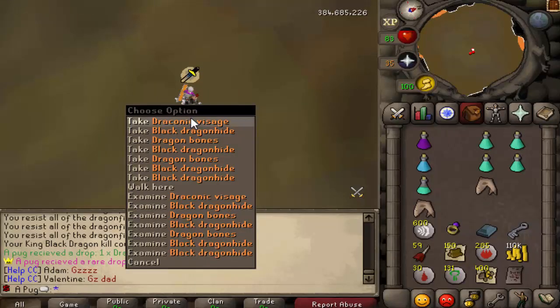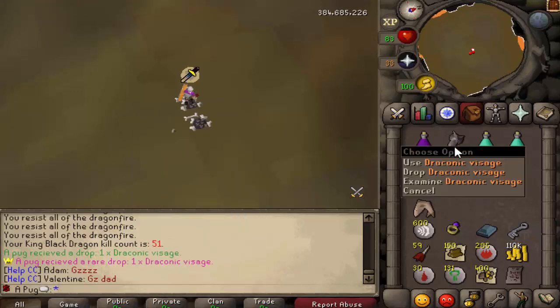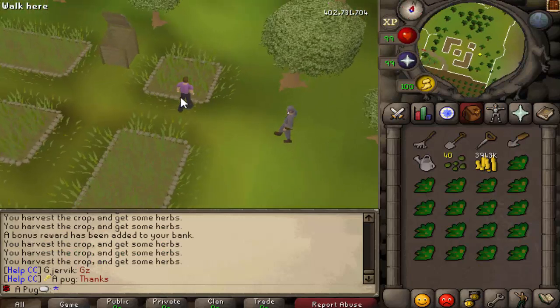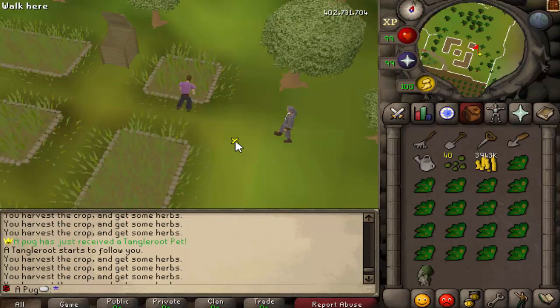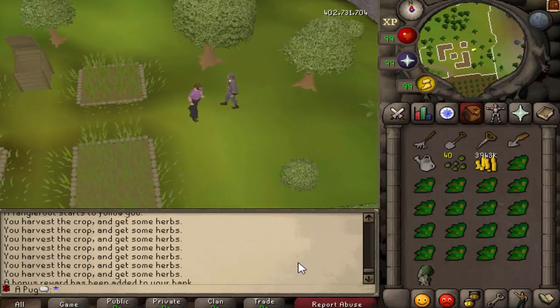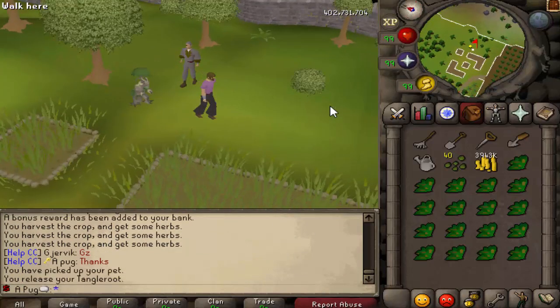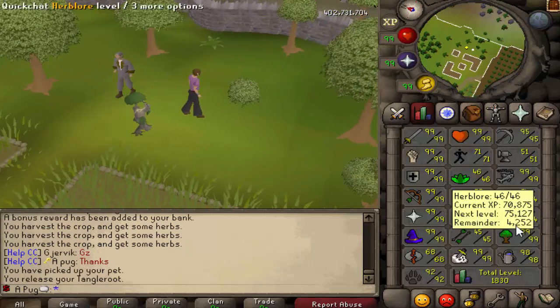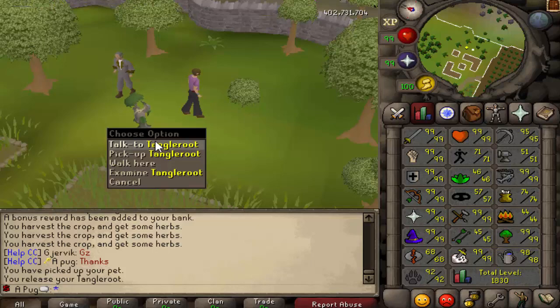I just got a visage - that's not what I'm going for, but whatever. We actually just got the farming pet, so that's pretty cool. That is my second skilling pet, third pet total. It's a very cool one to get - I've always liked this one. And if you're wondering, my farming level is 98, I'm almost 99, so this was really perfect timing.